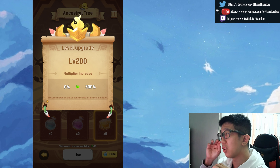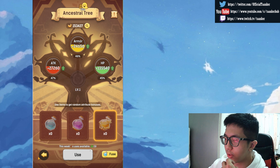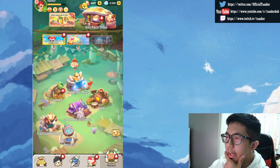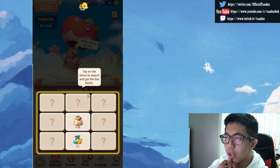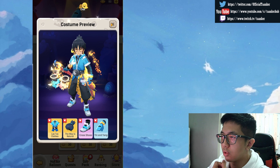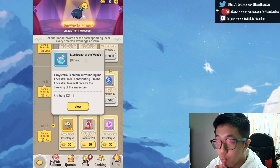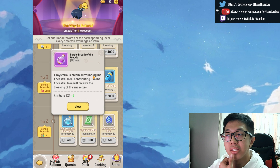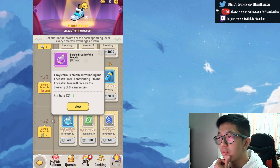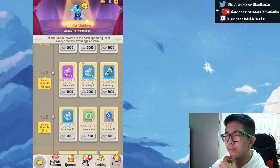One of the ways you can easily get resources for the Ancestor Tree is through the events — specifically the fossils. What we have right now is through the hot air balloon exploration. You go to the store and this is where you can buy the blue Breath of the Woods as well as the purple Breath of the Woods.